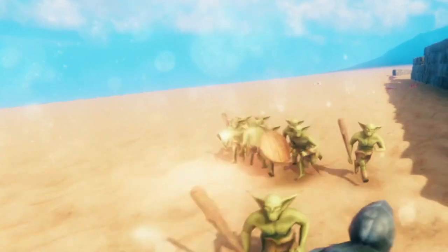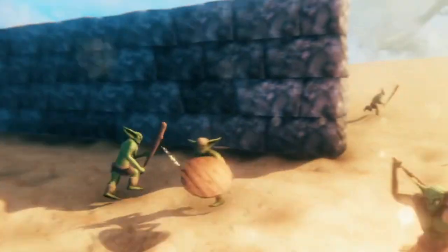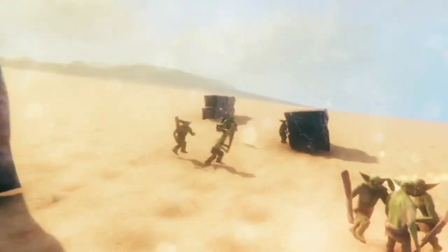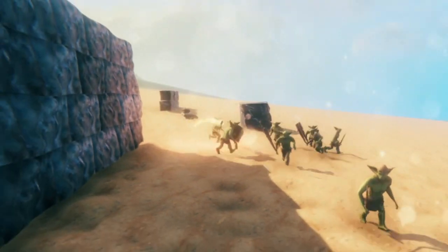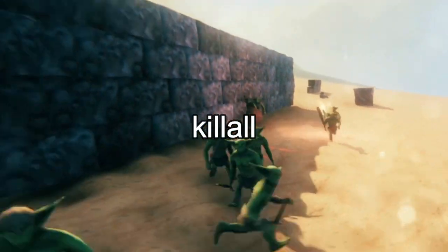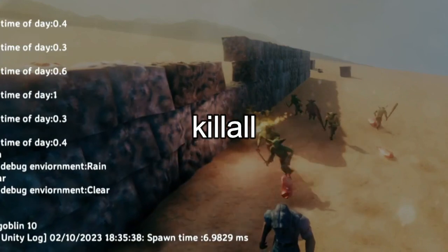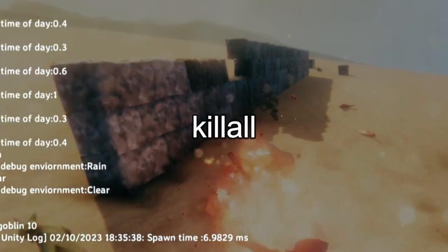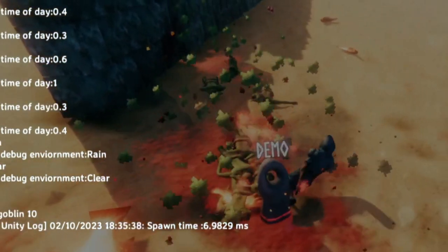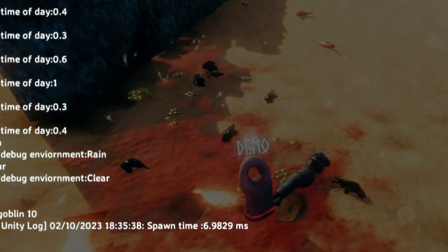Have you ever been in this situation? You're just trying to peacefully build, and there's like a billion enemies just really ruining your day. Well, don't worry. There's another command you can use — all you gotta do is pull up your console and type kill all before they kill you. They killed me, but I got them. Power of the console.